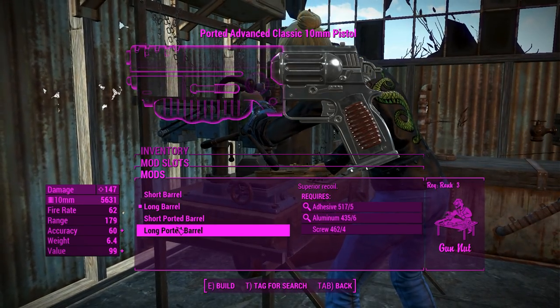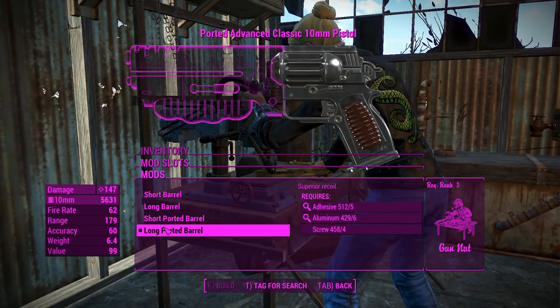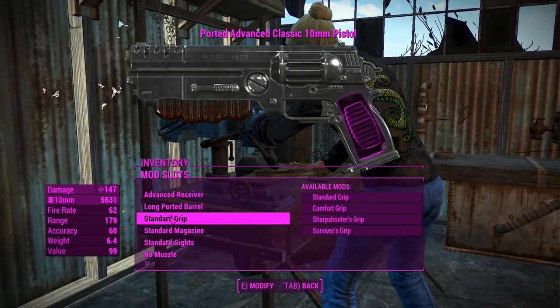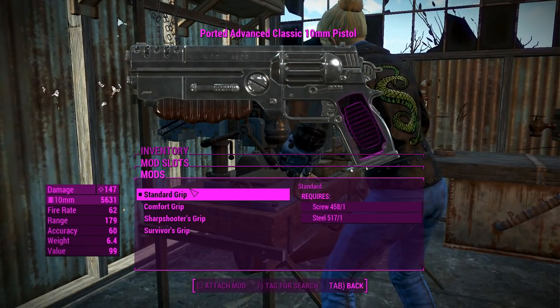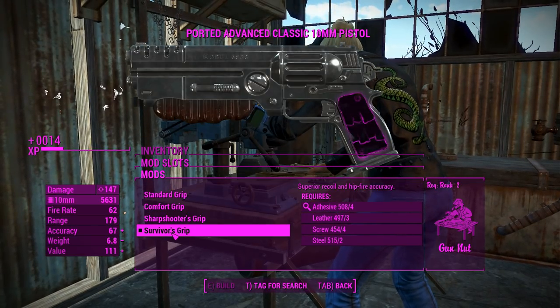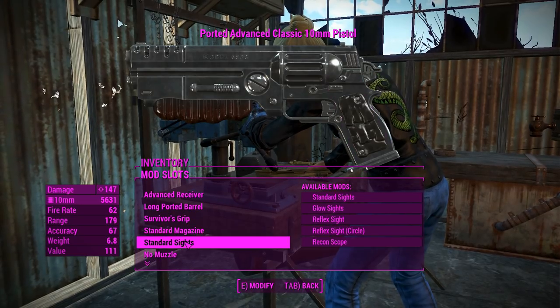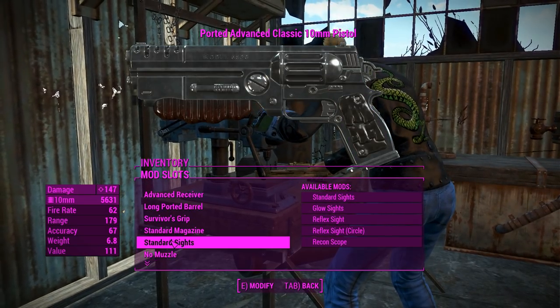For the barrels we'll go for the long imported barrel. There's a little bit more customization here, pretty much what you'd find on the 10 millimeter pistol with the exception of all the light ones. For the grips we'll go for the survivor's grip for superior recoil and hit accuracy — nothing much to say other than it looks rather uncomfortable.